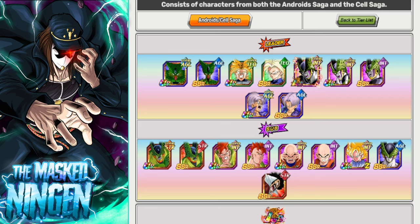The special category for this one is the Android/Cell Saga. When it comes to typings that will receive the debuff: most super types unfortunately. Only Super AGL characters will be able to do damage, and then all Extreme types except Extreme Physical. So you're essentially going to want to look at Extreme AGL, TEQ, INT, and STR, and then Super AGL.